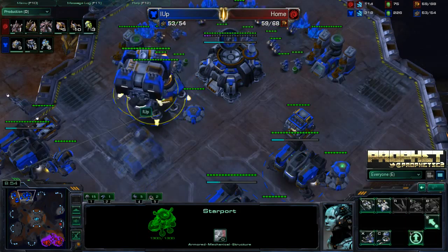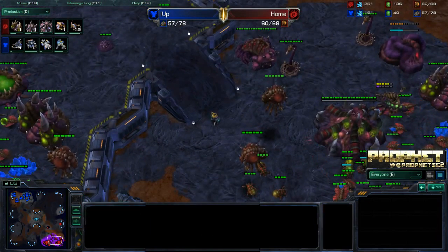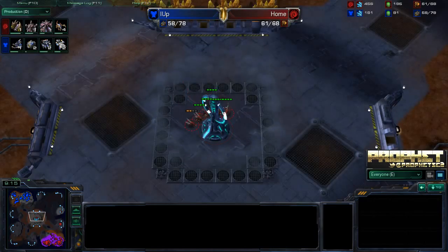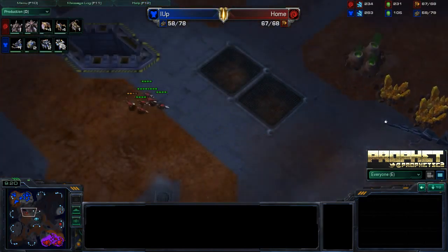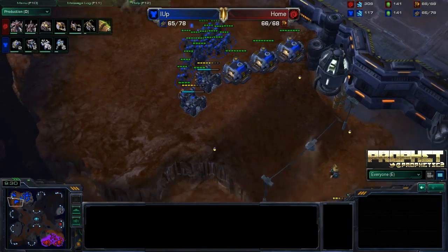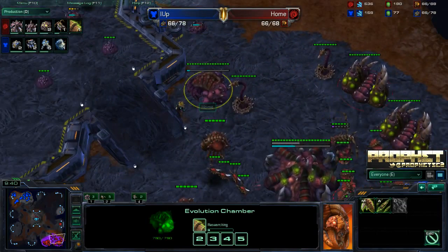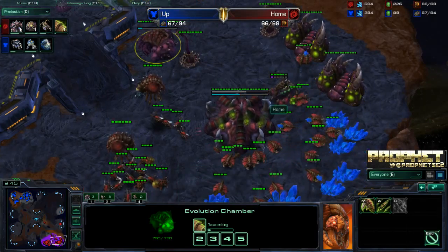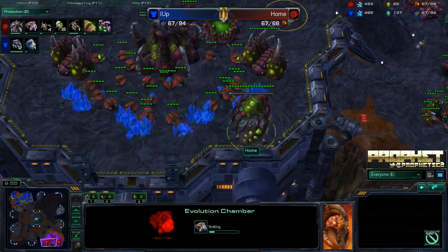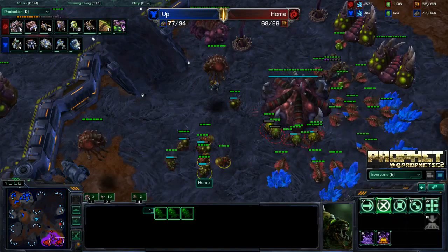There's the Larva Inject — needs to get a little more on top of it. This Reaper is just chilling out in the center, guarding that watchtower. We do have a Depot Wall going down, which is quite good. There's the switch of the factory and the starport — getting out some double Medivacs. Zerg player Home is taking a third base now. The Lair is finished, second Evo Chamber coming down, and Baneling Speed as well. Making some Banelings — eight in total, rallying all the way up to the center.